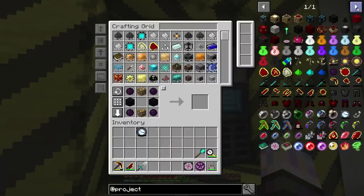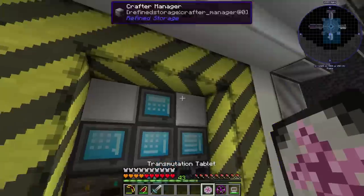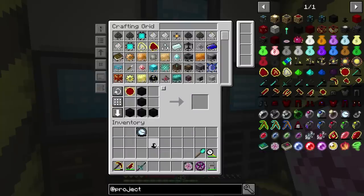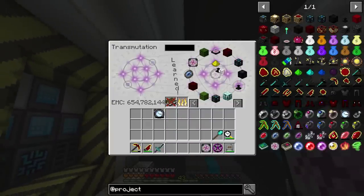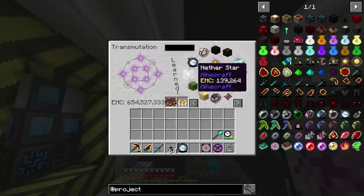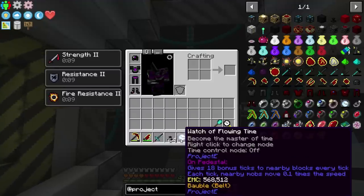Do I have everything I need for a pedestal? Apparently not — we're going to need some dark matter blocks. Oh yeah, I have a fancy new tablet. Let's go to Dark, grab like a stack of that. Pop that in there and make a stack of these. It has EMC so it doesn't even matter. Let's actually grab a stack this time.